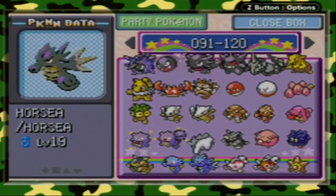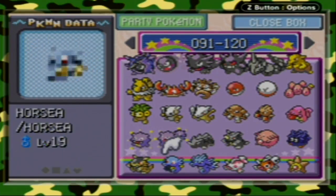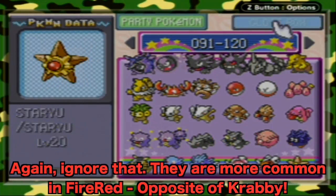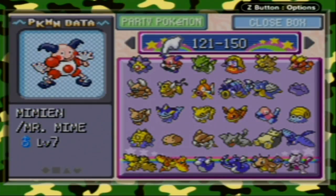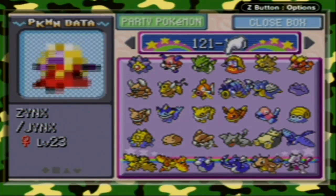Tyrogue has a very special evolution method. If its Attack stat is higher than its Defense, it evolves into Hitmonlee. If its Defense is higher than its Attack, it evolves into Hitmonchan. If both stats are equal, it evolves into Hitmontop, which wasn't introduced until Generation 2. Lickitung you actually have to trade a Slowbro for, just west of Fuchsia City. Chansey is a pain to get, so have fun with that. Seadra and the Horsea family are exclusive to FireRed. The Staryu family is exclusive to LeafGreen. Mr. Mime you have to trade on Route 2, just south of Pewter City — you have to give him an Abra, which can be easily obtained via the Game Corner.